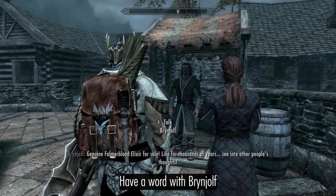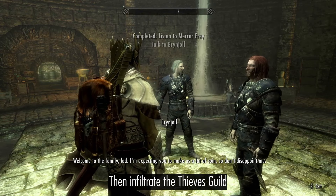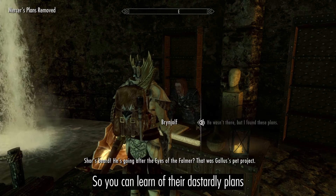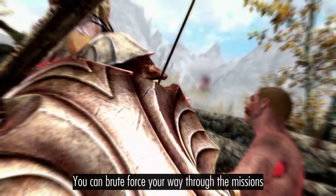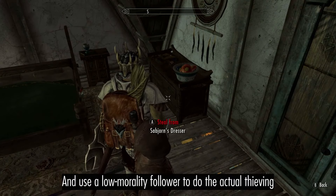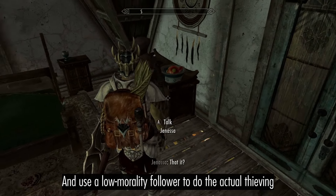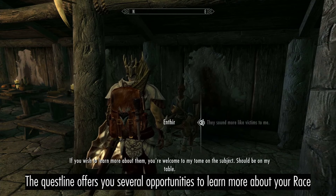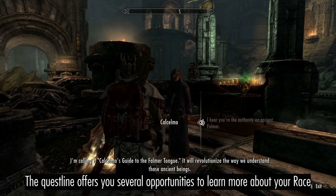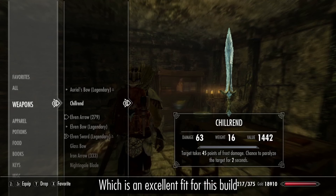Have a word with Brynjolf and then infiltrate the Thieves Guild so you can learn of their dastardly plans. You can reinforce your way through the missions and use a low morality follower to do the actual thieving. The questline offers you several opportunities to learn more about your race, and you can also get Chillrend from Mercer's House, which is an excellent fit for this build.